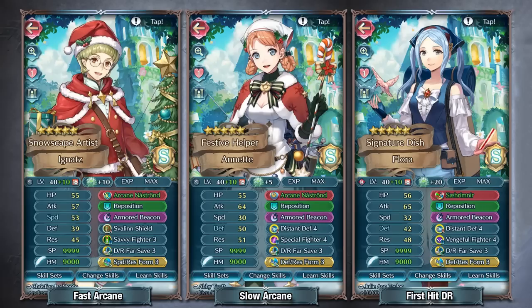With the arcane and Savvy Fighter for first-hit damage reduction, and if needed Armored Beacon for second-hit damage reduction, Winter Ignatz is going to shrug off a lot of damage. While you don't necessarily need Surveillance Shield, it will help against units with armor effectiveness. For units like Annette, it may not matter in some scenarios, but they can still run the same setup — just without Savvy Fighter, instead running Special Fighter 4 to get healing from Armored Beacon and maintain sensible bulk.